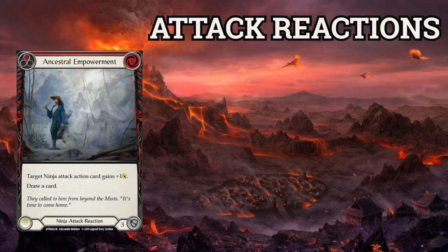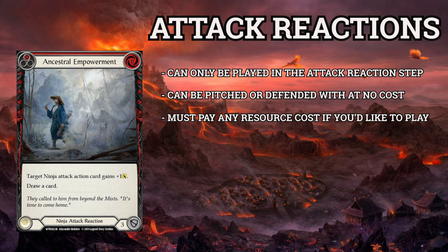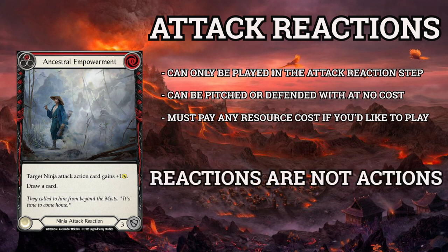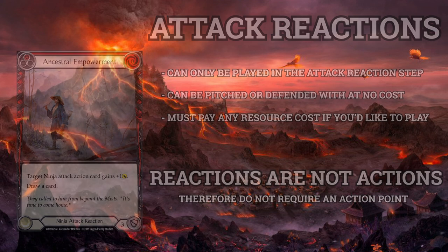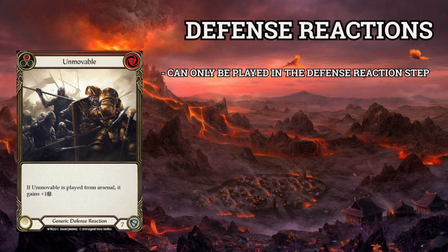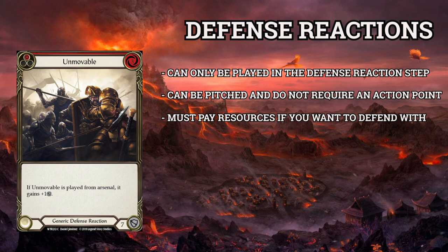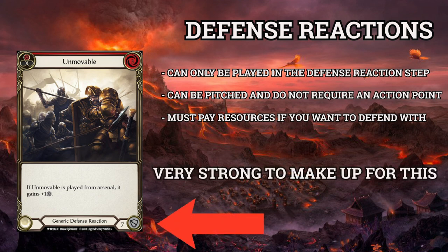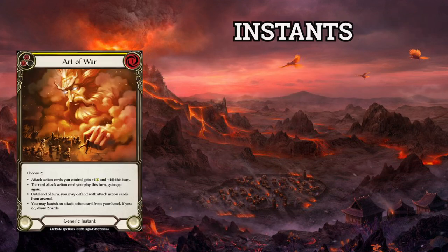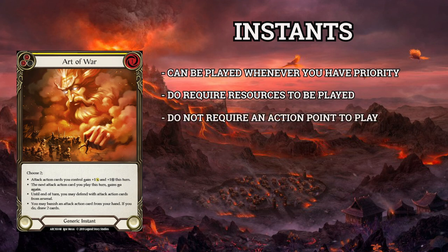Attack reactions can only be played in the attack reaction step. They can also be pitched or used to defend, and if you'd like to play them, do require a resource cost. Importantly, reactions are not actions, and therefore do not require an action point to play. Defense reactions are the defensive counterpart — these can only be played in the defense reaction step. Much like attack reactions, they can be pitched and do not require an action point. However, defense reactions are the only card you'll need to pay a resource cost for in order to defend with them. They're usually very strong and give powerful effects as a bonus. Instants are the most flexible card type — they can be played whenever you have priority, at any time, assuming you have the resources, and also don't require an action point. In exchange for this flexibility, they often can't attack or defend for you.